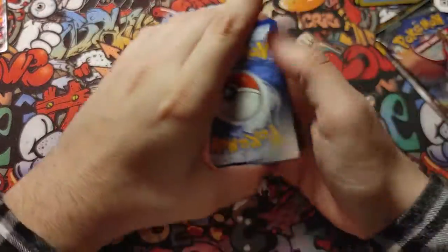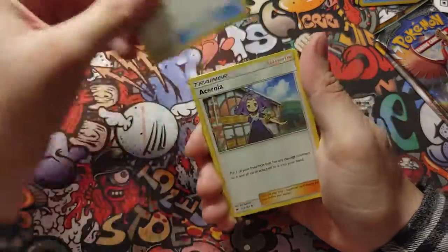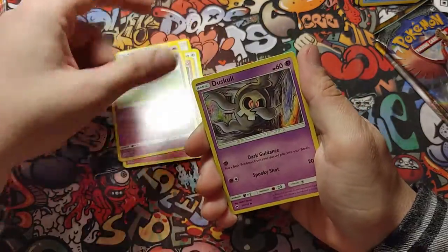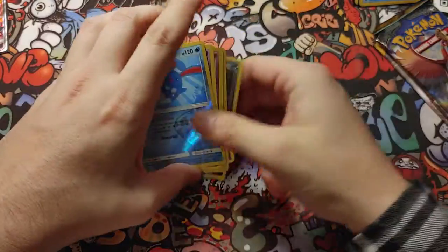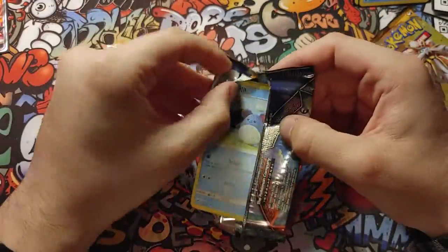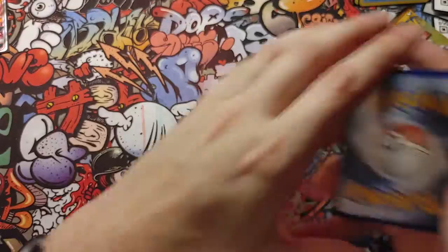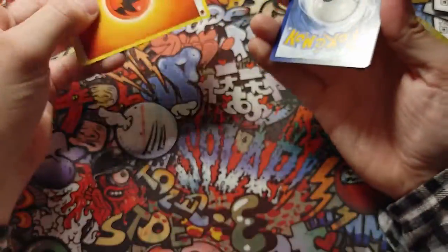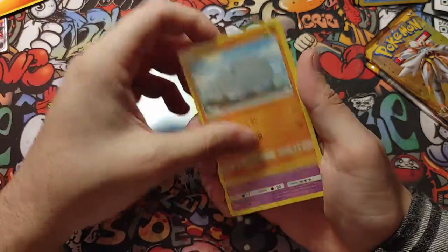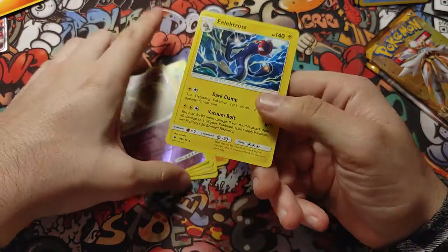Code card. Arcanine, Charmander — is that a sign? — and Eradicate non-holo. Code card for you. Charmeleon, Rhyhorn, Tangela — and a non-holo again.